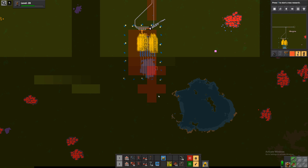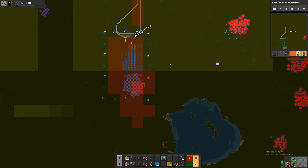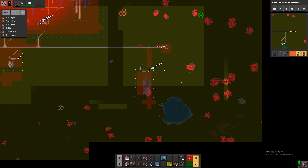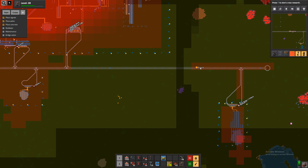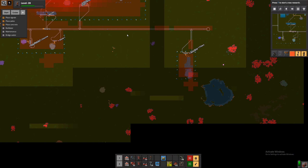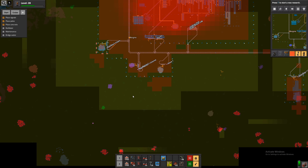How does the pollution look? Some is actually slipping out down here, that's a bit concerning. We might need to add more filters or purifiers then. A train actually lets out a full small block of pollution it seems. And we should put a radar down here of course, let's try and remember that.